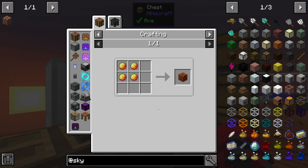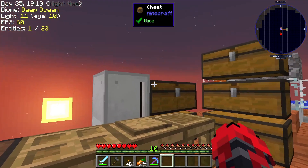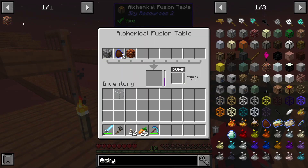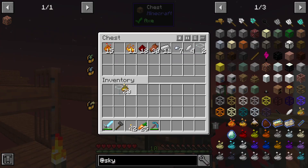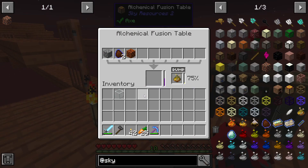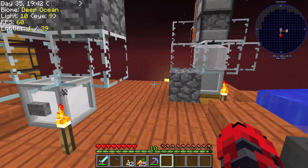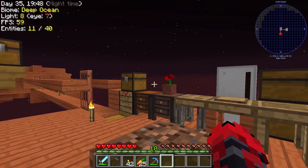Now I can make magma block, and I can get the one stone and the two I need. Let's grab one piece of glass just in case. Now we can finally make the magmified stone. I also off-camera made some alchemic dust, and I also have some redstone in there. I made the iron casings and went ahead and made a few redstone items to help us progress a little bit more.